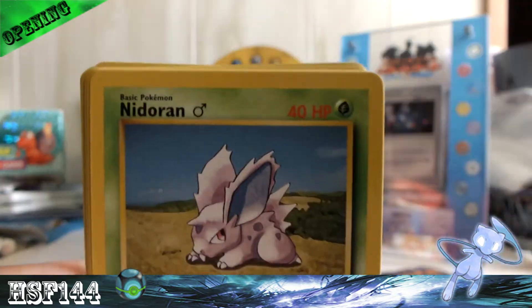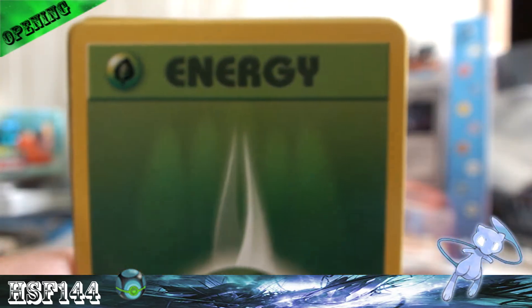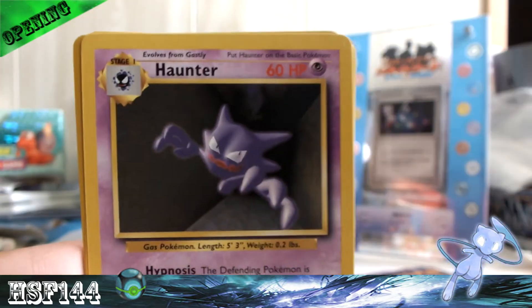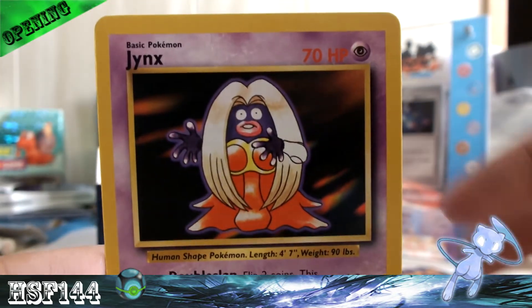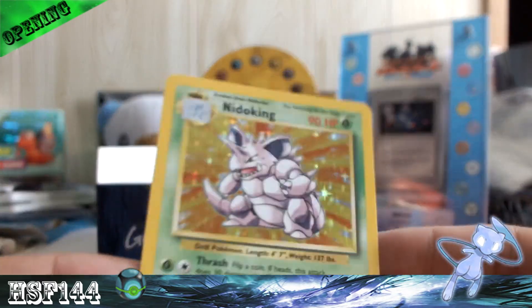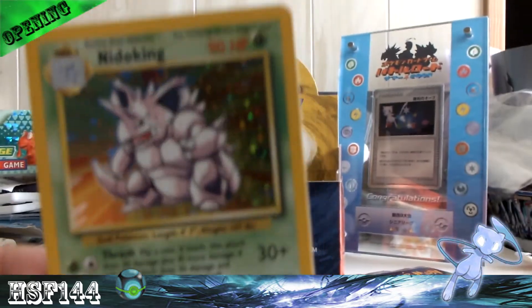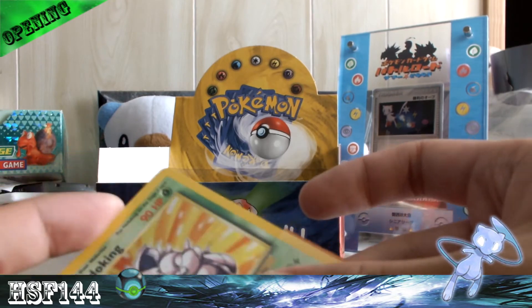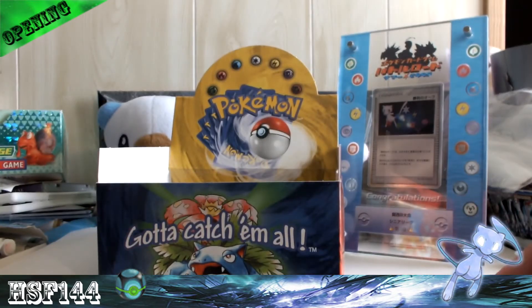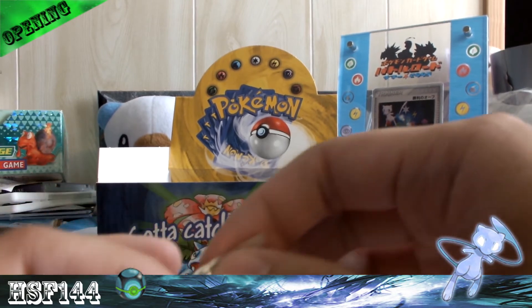Next pack: Squirtle, Nidoran Male, Caterpie, Switch, Rattata, Grass Energy, Psychic Energy, Haunter, Magmar, and Jynx. My rare is a Nidoking Holo — awesome, very cool. I don't know if this box will give me all the holos in the set, but I really hope it does. As long as I get a good ratio, that's all that matters.